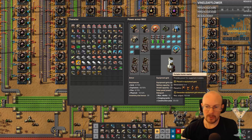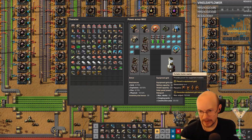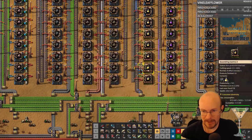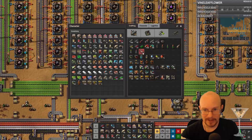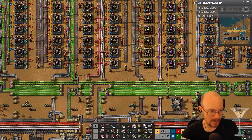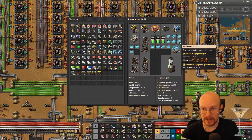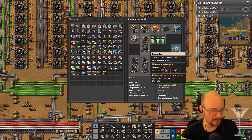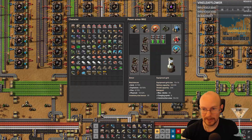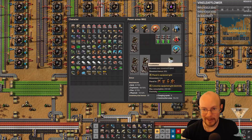Does this need fuel, or does it just give me power all the time? Holy crap, we are so fast! It doesn't need any fuel, so I can just get rid of all these solar panels — it's infinite power. Well, that's... imba! Hahaha.